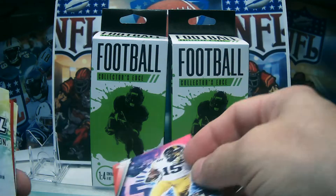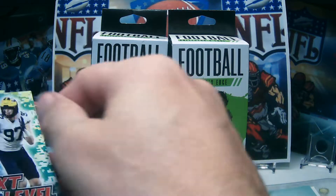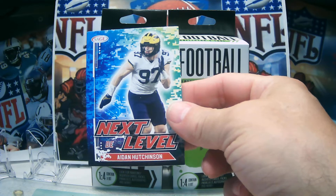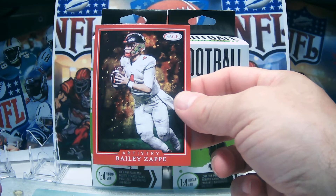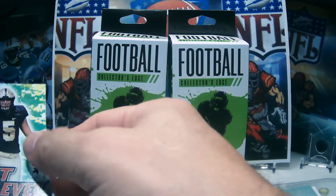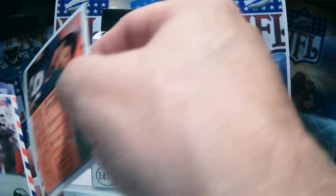Next Level cards: we have Aidan Hutchinson. Next Level - the quarterback Bailey Zappe, that's a nice one. Next Level - George Karlaftis. Some good 2022 prospect cards here.